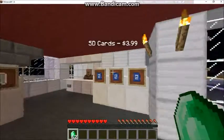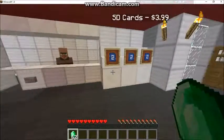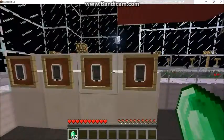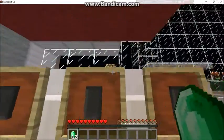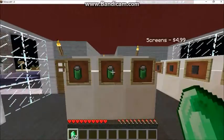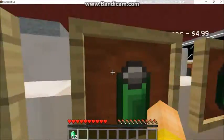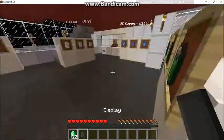There are some SD cards here, so I guess you can come here and get your SD cards. There are cases if you want different cases, and here are some iPods. They don't sell MacBooks or anything. There are different screens too. I'm going to grab a charger and a screen.